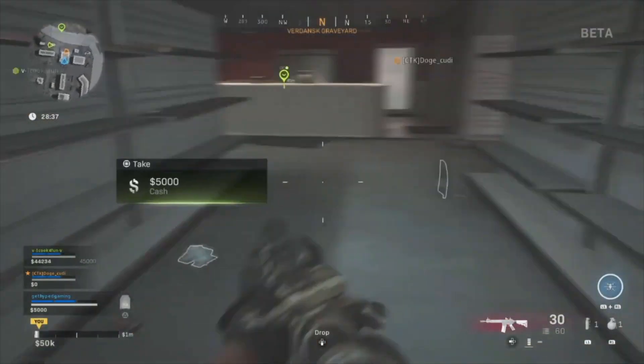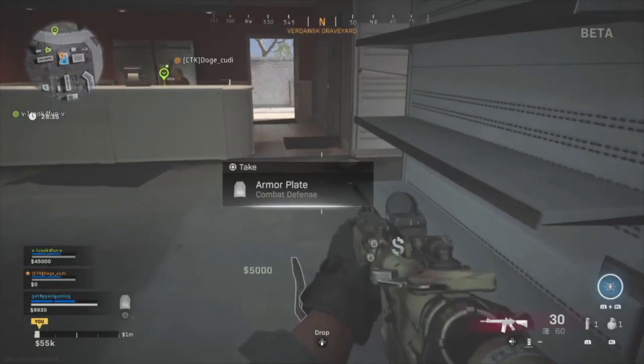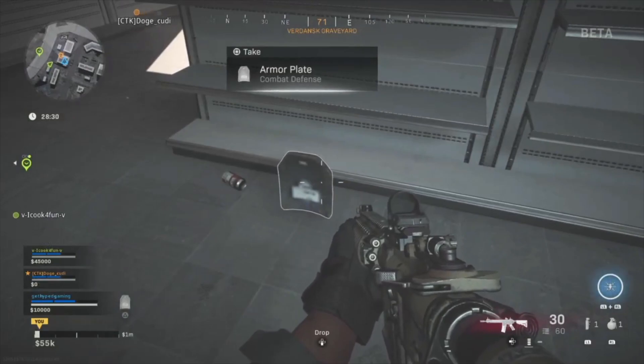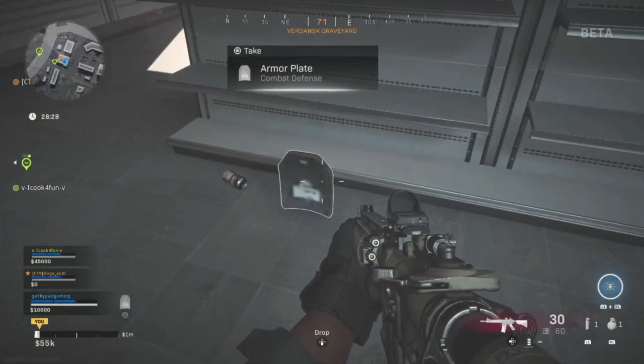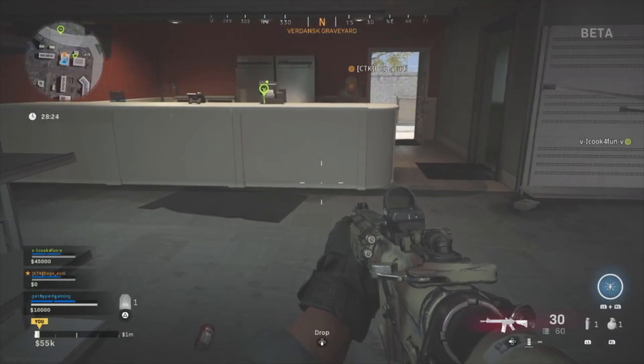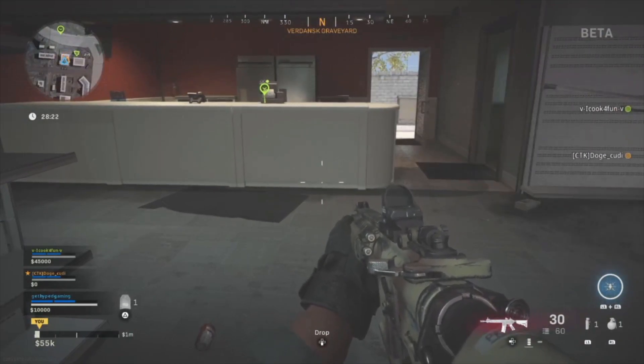The second way is what we identify as a shield, but in this game it's also known as the armor plate, and this adds another layer of protection onto your health. Now the shield does not regenerate, so if you lose your shield you're going to have to get more. As you're seeing on screen, when you find an armor plate you can pick it up.